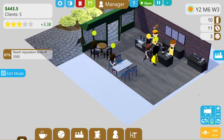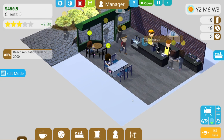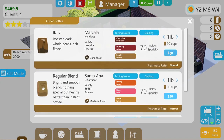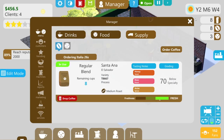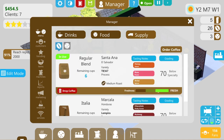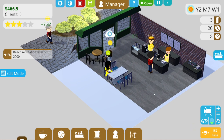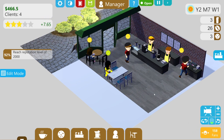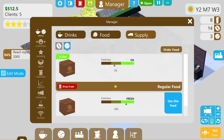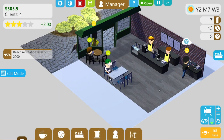We've got another crate of food come in and we're fine with that — 87% of our reputation target. We've got loads of decor. We're running out of beans, so we need to supply and order coffee. We'll go back to the Italia now as we're heading into autumn soon. Over 90% of the way to our reputation target of 2000. Once you've become popular, everyone wants coffee.